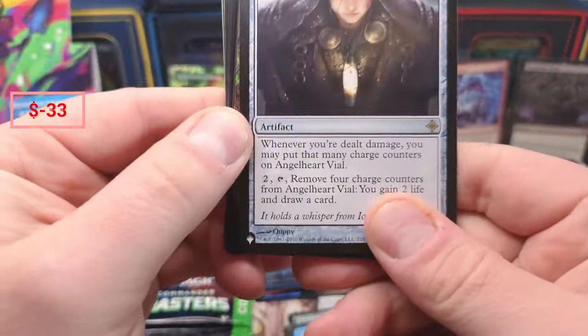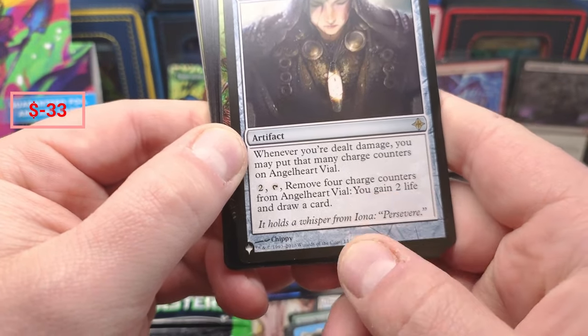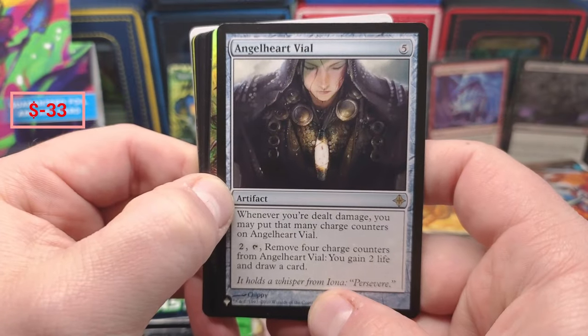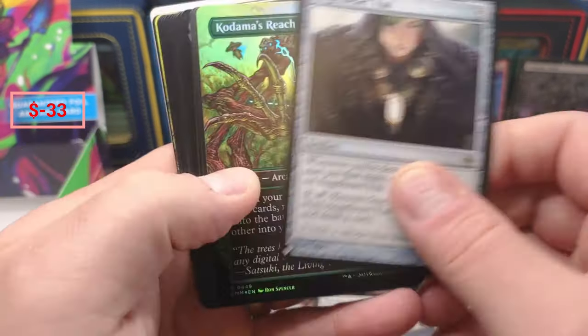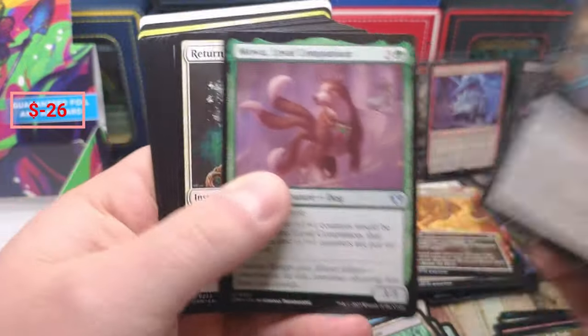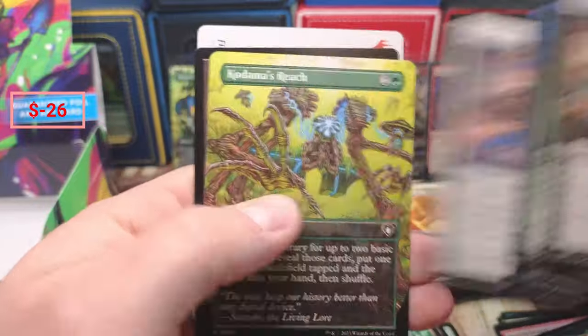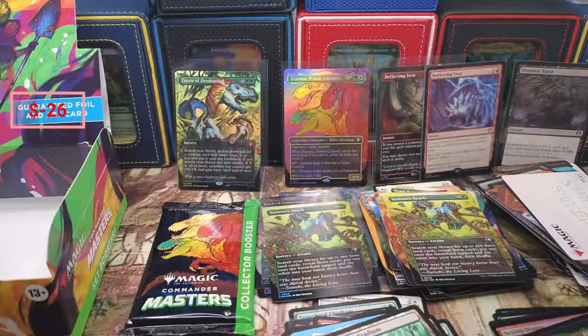We got Angel Heart — oh that looks pretty good, that looks pretty good! Oh, Karma's Reach, a little Stadium okay, a couple bucks — Return to Dust. More Reach and some Devastation.